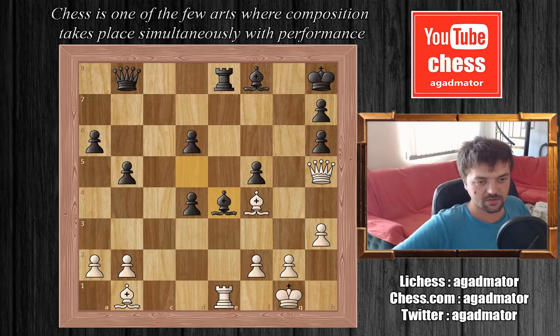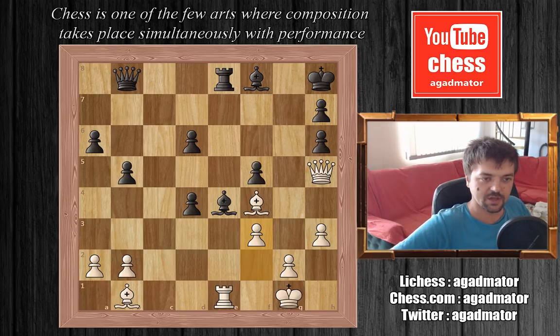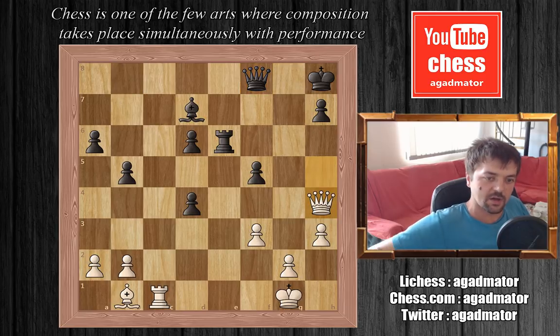So Keres obliges — bishop takes on e4. And now f3, and now the rook is pinned from the queen and the rook. The only way to defend the rook is to play bishop to c6. So here is bishop to c6, and now Fischer moves his rook to the c file, which will be a very important file. Bishop to d7, Fischer captures on h6. Rook attacks the bishop on h6. Bishop takes on f8, queen takes on f8. And now queen to h4, attacking this doubled pawn on d4.